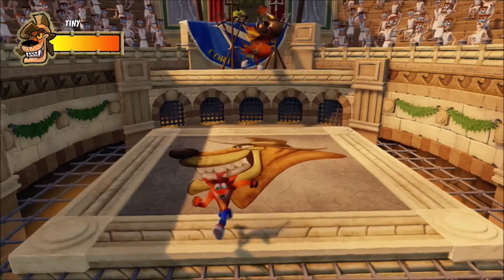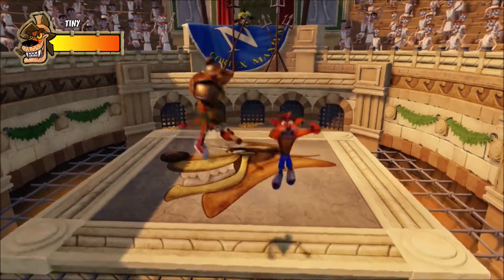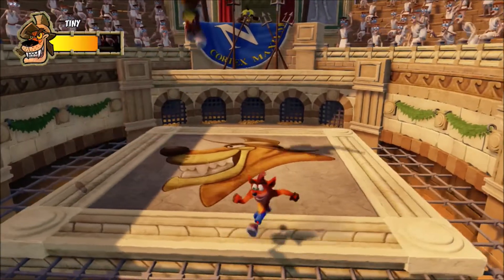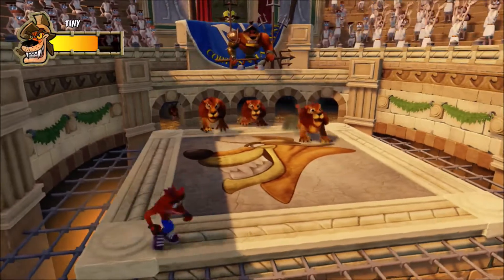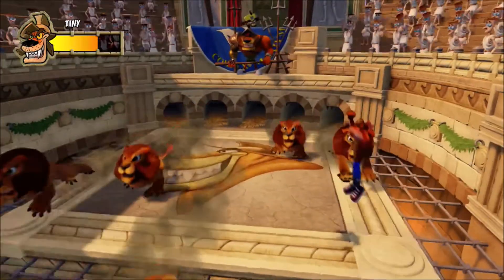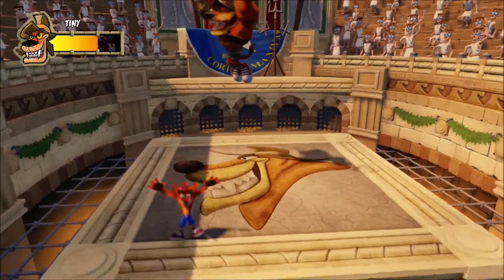Thankfully, unlike in Crash 2, we don't have to deal with a game of hop, skip, and jump this time. It is just a game of evading Tiny and his spear. Once he gets it stuck in the ground, Tiny himself is a lot easier. However, when you damage him, you have to deal with the lions, and they can be annoying to deal with even in the N. Sane Trilogy, even though they move a lot slower than in the original Crash 3.